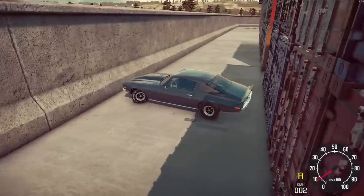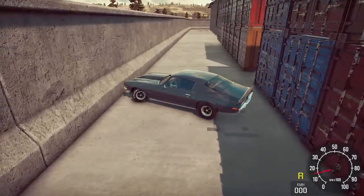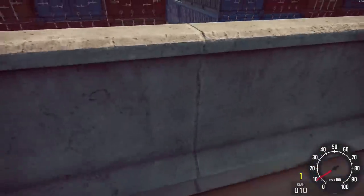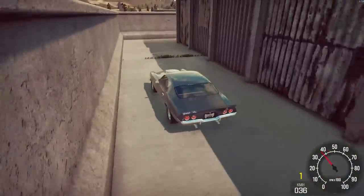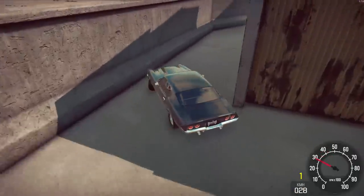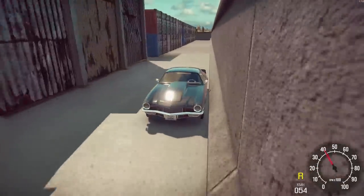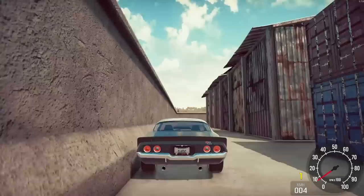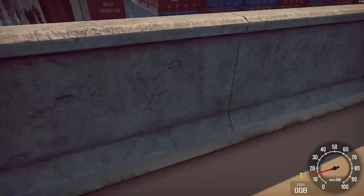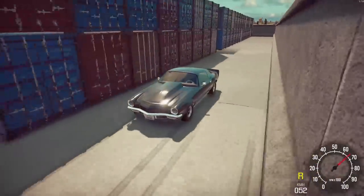While the concrete wall will stop the car, there is another problem. When you have phased through the containers, there's no way back out again. Down this end, where you think there might be a little gap, that wall just kind of curves back in. There are some gaps between the containers which we can investigate, but as you can see there are more containers down there, so even if you get between them, you get stuck.